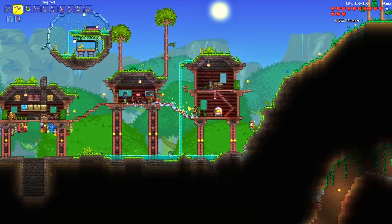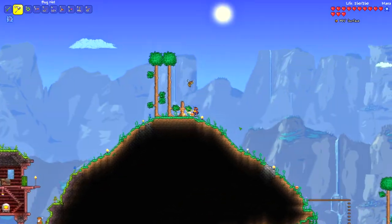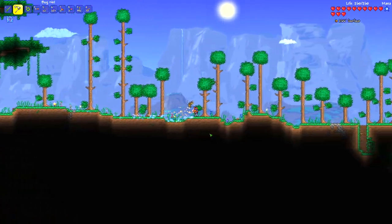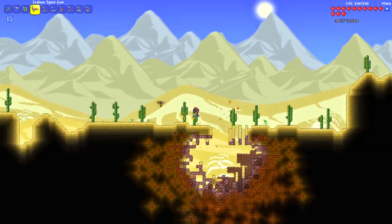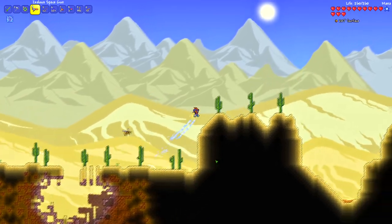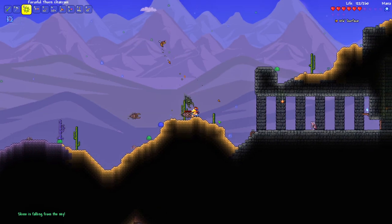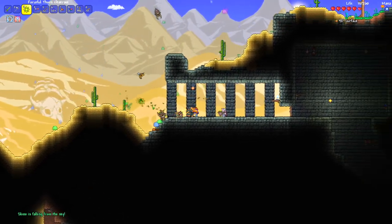Next stop is the ocean, because the ocean is the only place you can get a Reaver Shark. You can fish all sorts of places, but Reaver Shark - ocean - that's all you need to know. On the way there, I had a notification that a meteorite dropped somewhere - and there it is, made a right mess.